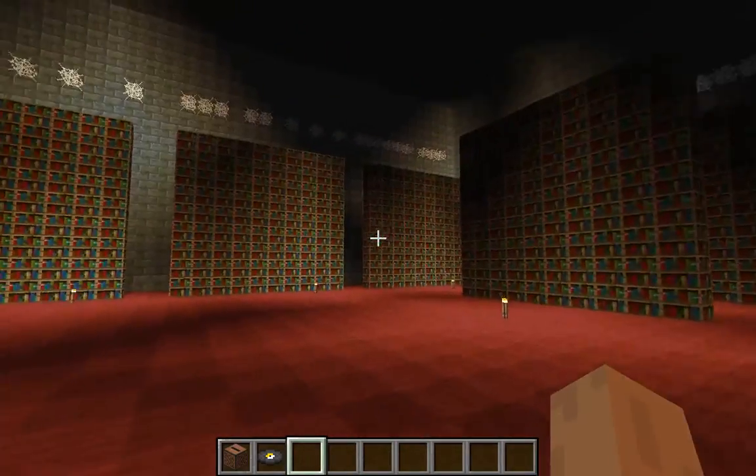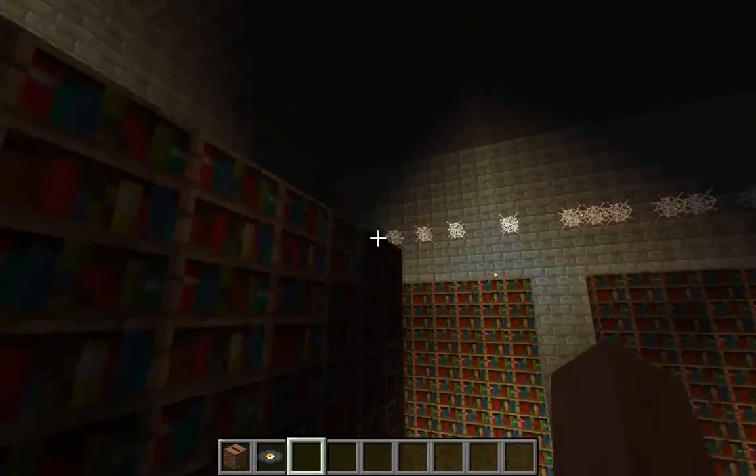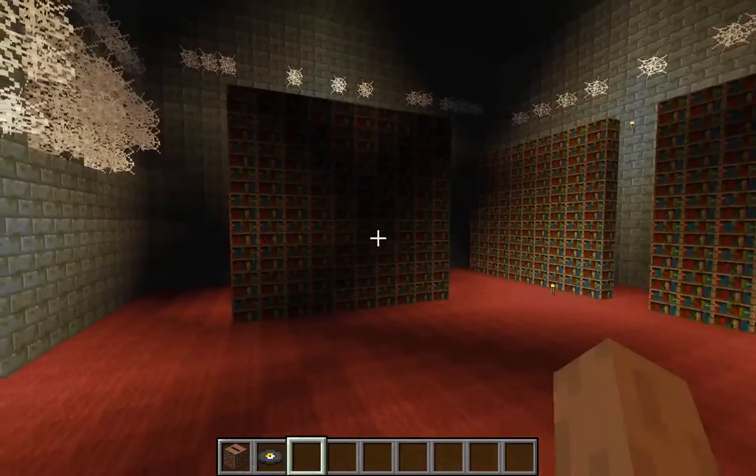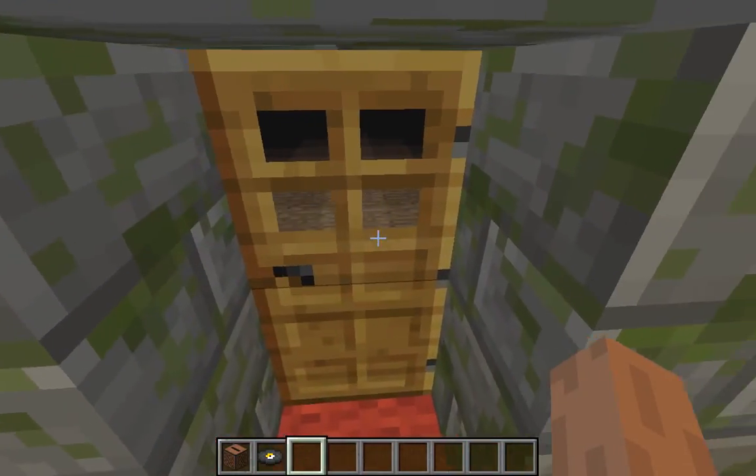Just on your right here, we have this library. Obviously in the haunted house there are very few torches, to add to the dark atmosphere.